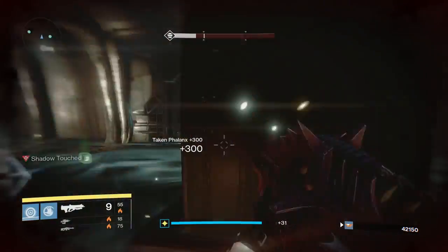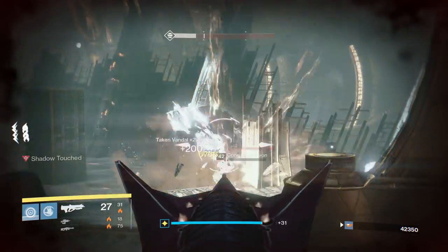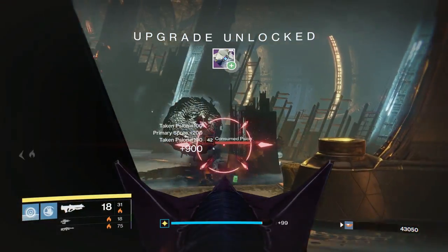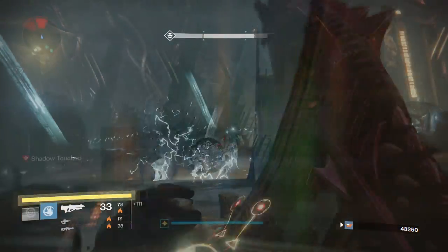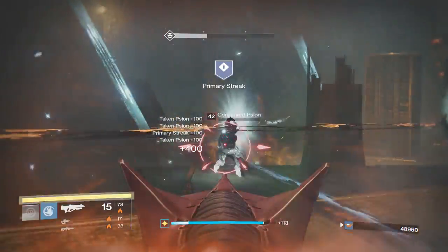Firefly is also really easy to trigger with this gun because it bounces up when you shoot it — you just aim center mass, it bounces up, you get a headshot kill, and Firefly triggers. In my opinion, the Smite is the best King's Fall primary weapon. If you're doing King's Fall, this is what you're looking for.